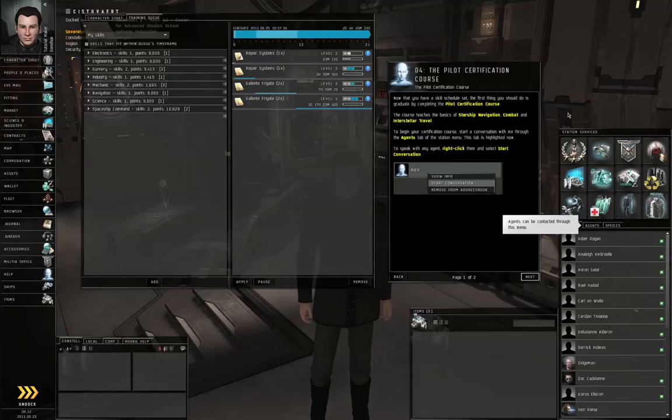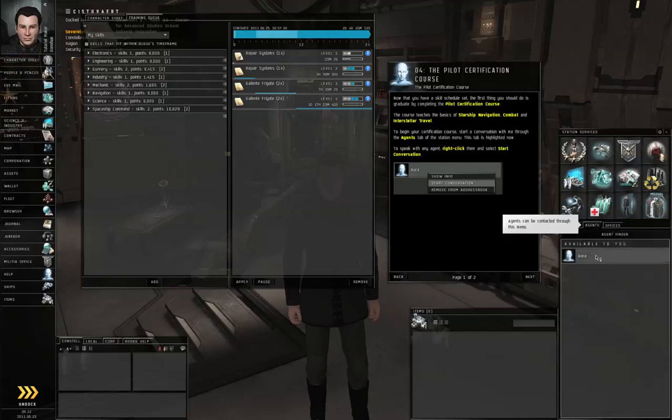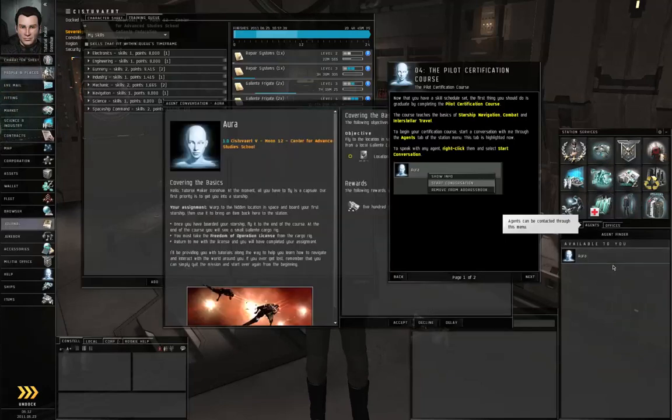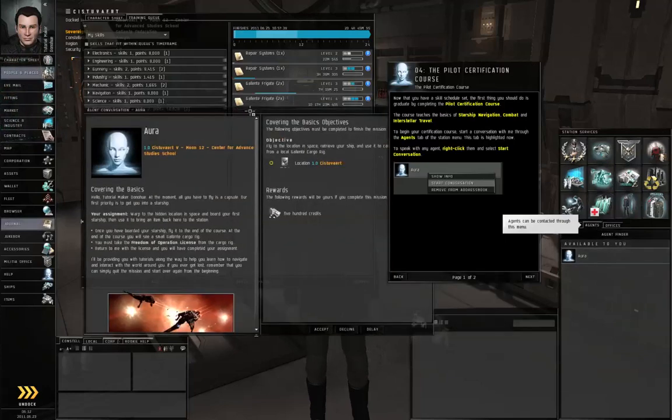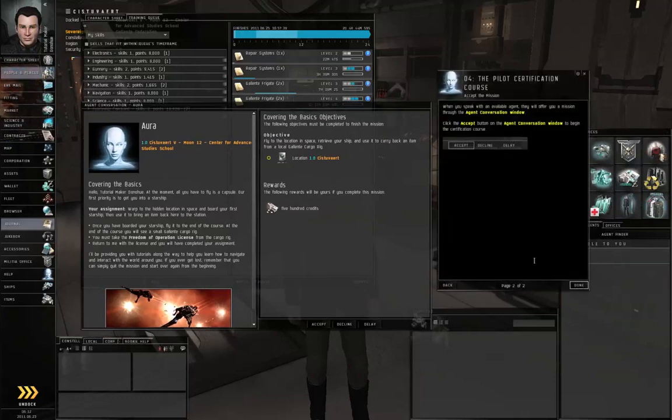In this episode, we're going to get started on our very first mission. Go to the Station Services window on the right-hand side of the screen, click on the Agents tab, right-click on Aura, and select Start Conversation. Let's move these two windows apart for a moment, and click Next. When you've read the mission briefing, click Accept to begin.